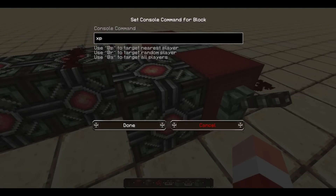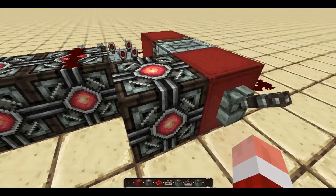In the first command block closest to the starting mechanism, you want to type in XP 11L and @a. What this does is it will set everyone's XP level to 11. The reason it's 11 and not 10 is because the moment you start it, it will subtract one as well — so if you put 10, it would actually be a 9-second delay instead of a 10-second delay, which is why I set it to 11.